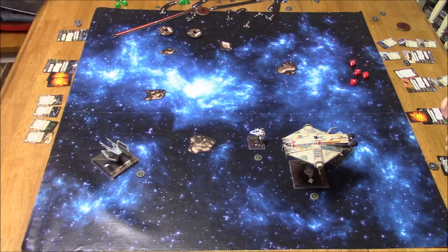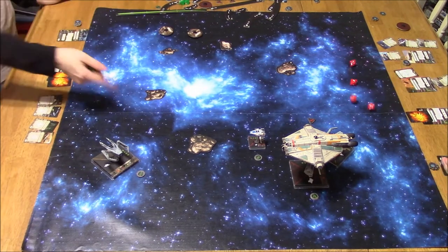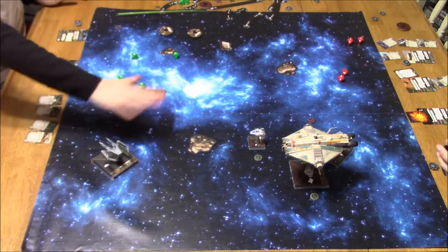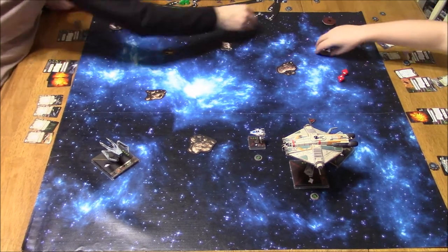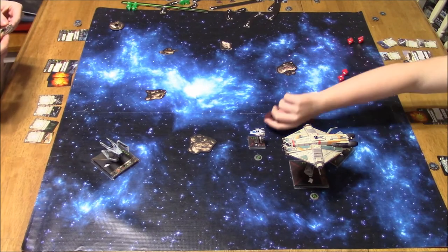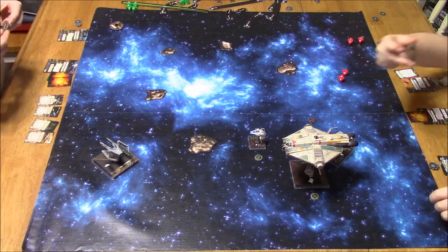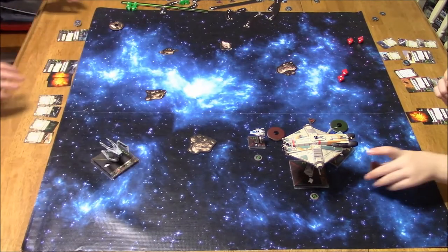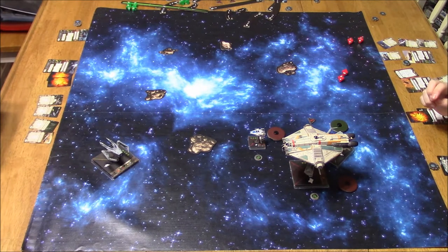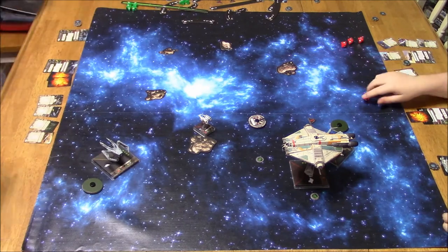He's got that Dorsal Turret at range 1 — 3 attack dice. I've got 4 attack dice assuming I use my primary weapon. His A-Wing can only shoot through a rock, so I don't think he's really going to hit me. I must have bumped, because I didn't roll any attack dice. My IG in the back bumped him. This is tough too, because my IGs don't have a 360 firing solution — I had to come at him in order to shoot.